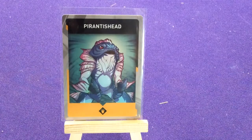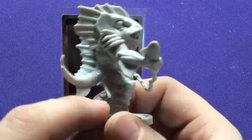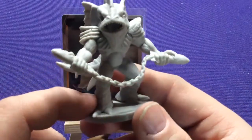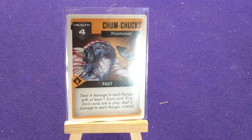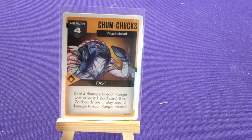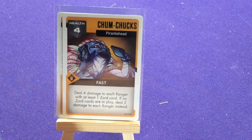Now we're going to look at Procrus Head — here he is with his Chum Chucks. They really make them look like genuine monsters and not just guys in overgrown suits. Chum Chucks: four health, fast — deal four damage to each ranger with at least one zord card. If no zord cards are in play, deal two damage to each ranger instead. This guy likes to mess with your zords. You got two of those.